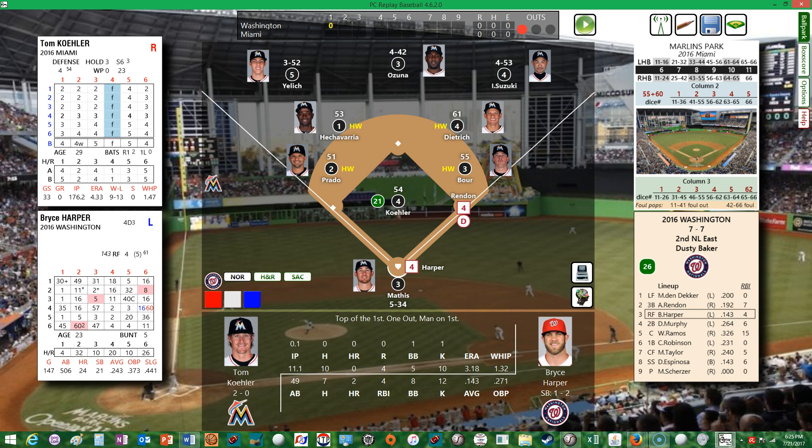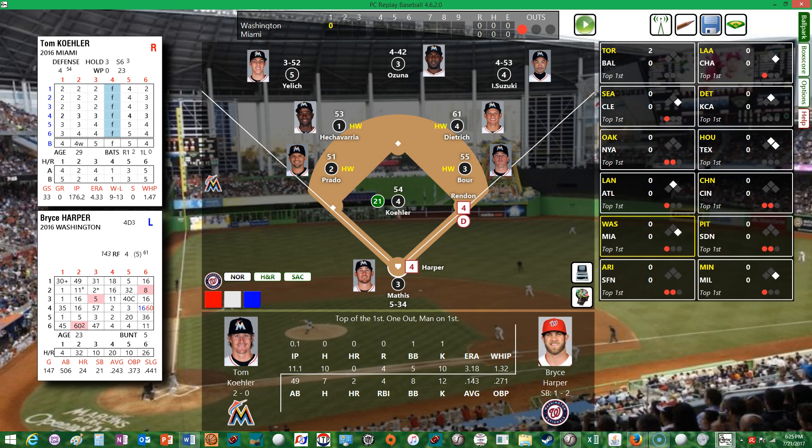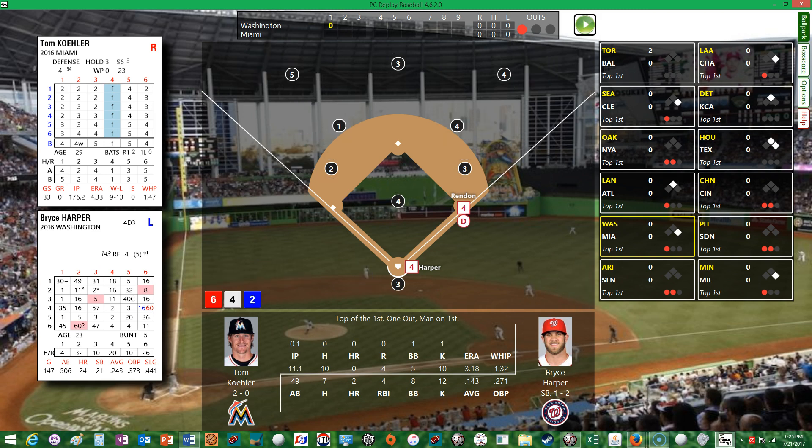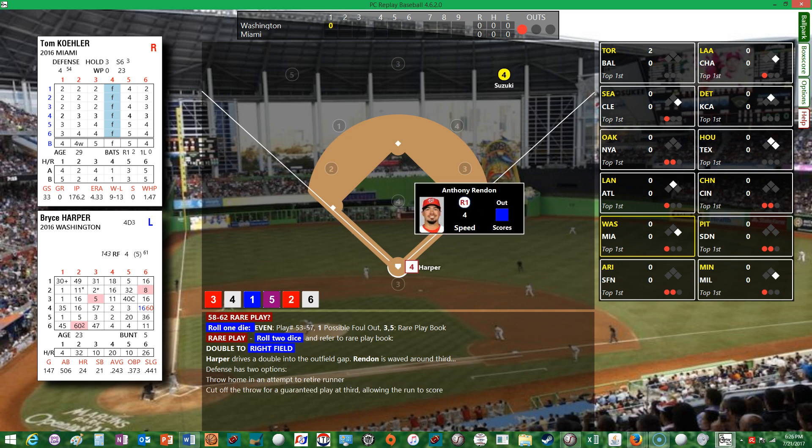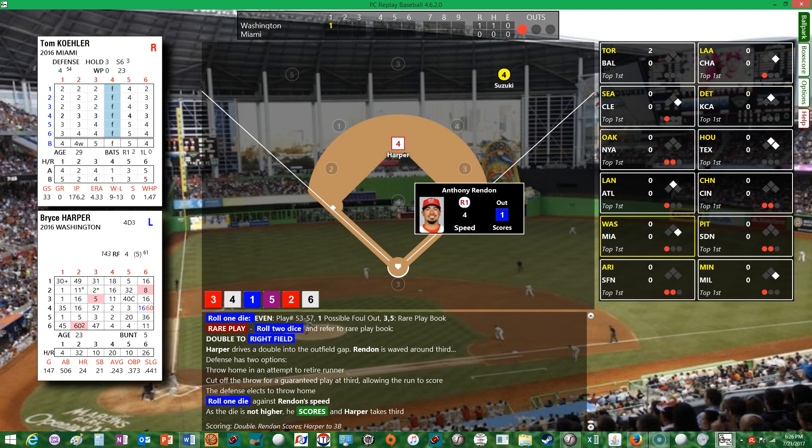Next up is Bryce Harper, hitting just .143 — a real struggle so far this season. Just seven hits in 49 at-bats, two homers and four RBIs. With a runner on first and one out, Harper drives a double into the outfield gap. Rendon is waved around third — the throw is cut off, allowing the run to score. Bryce Harper gets an RBI double and the Nationals are on the board first, 1-0.